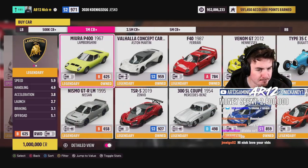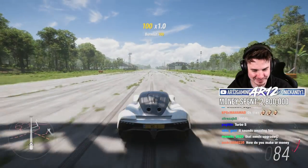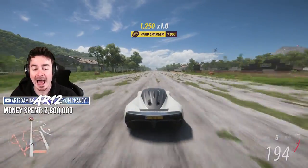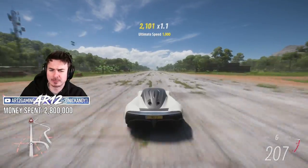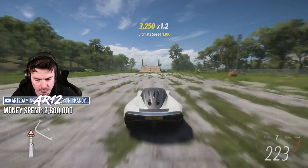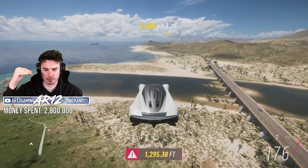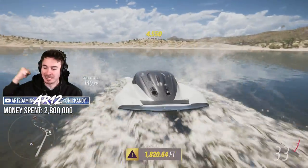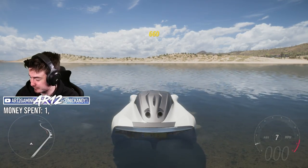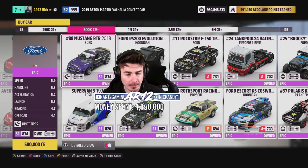2.8 million credits on the board now. I think we should try to hit the million mark — one million credit Aston Martin Valhalla. I love this car, so cool. We're going to quickly learn what speed we need to hit the jump at. I'd imagine around 230 miles an hour. Up into seventh gear at 220 — this might be close. All of that downforce just pulling it down. We got it though. 1,150,000 credits.